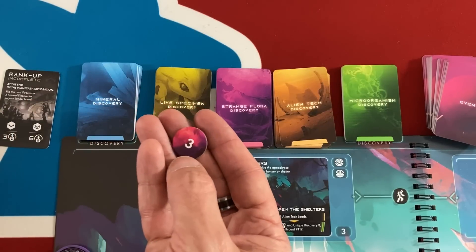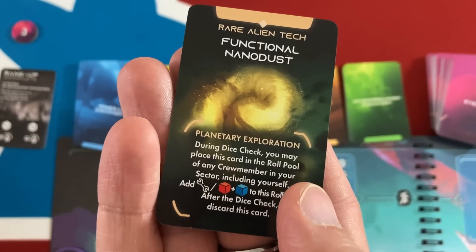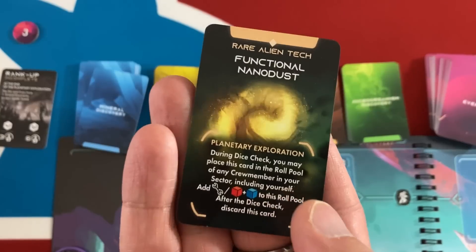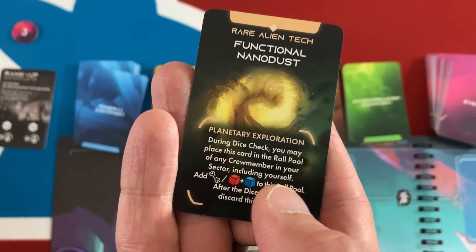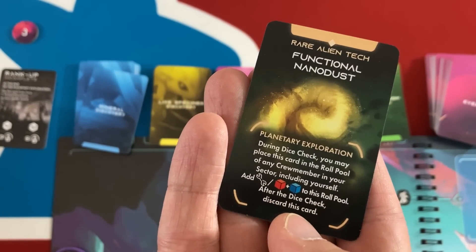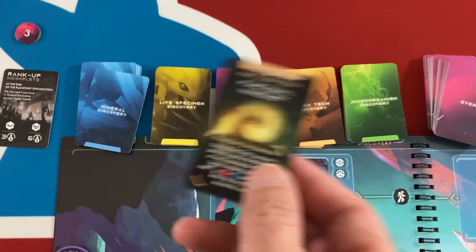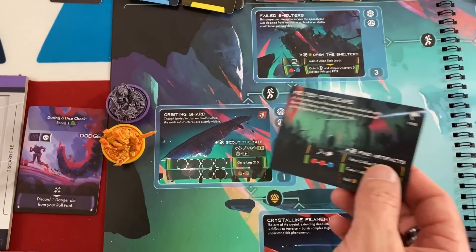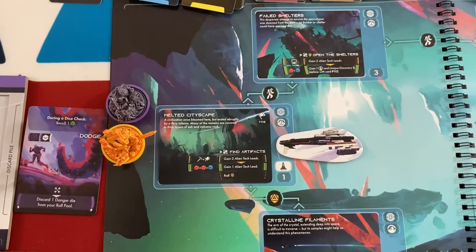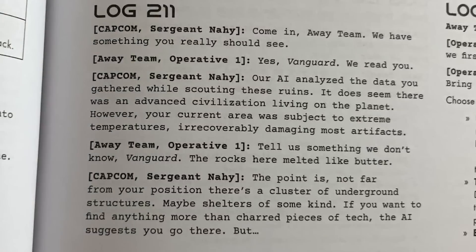Whenever there's a total of three points or more on a discovery deck, the tokens go to the side and we get a discovery card. That means we get an alien tech discovery right away: Rare Alien Tech — Functional Nano Dust. During dice checks, you may place this card in the roll pool of any crew member in your sector and add a wrench or a red-and-blue; after the check, discard the card. Alternatively, keep it as one of the up to five discoveries we bring back at the end of the mission. Now the orbiting shard card is replaced with the melted cityscape: a civilization once bloomed here but ended abruptly by a fiery inferno. The no-movement icon is gone — we can actually travel to other places.